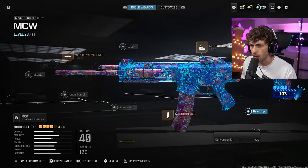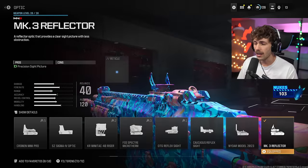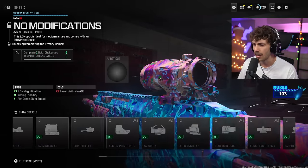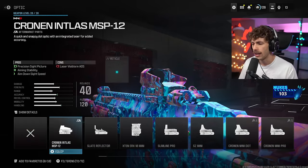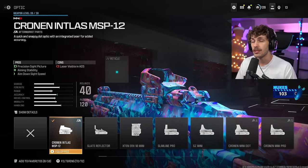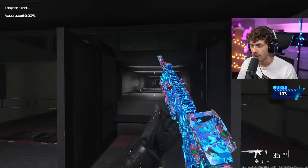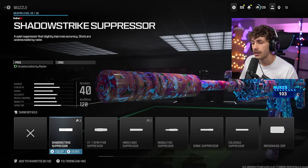I'm not rocking the rear grip in the gameplay because in public matches I don't really need that much recoil control. I would not add a laser - instead I'd add the Cronin Insulas optic. With the Cronin Insulas you actually get a built-in laser and you get some stability and ADS speed, which is what the lasers give us, plus the reticle is going to be so clean. I absolutely love how open it looks.